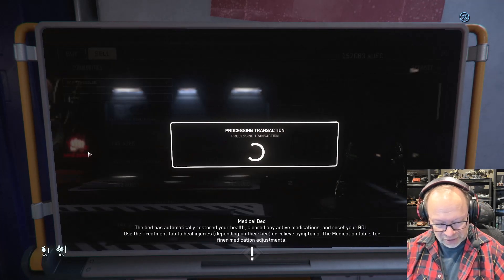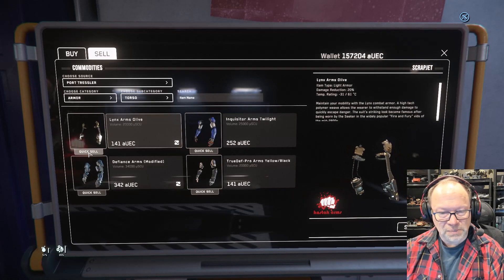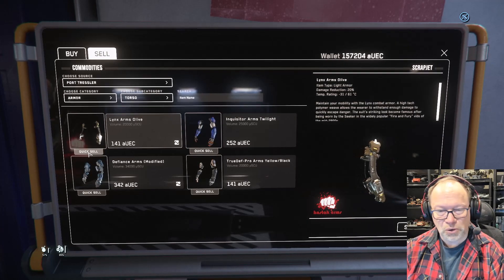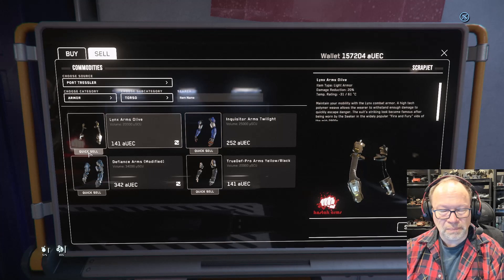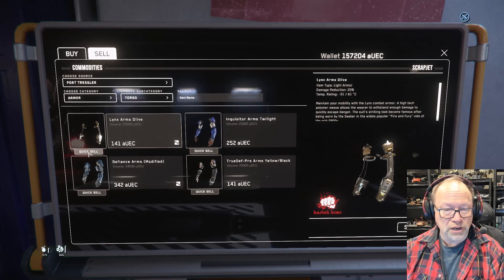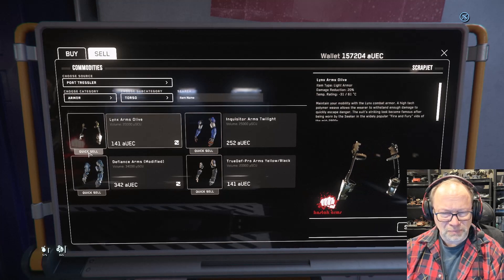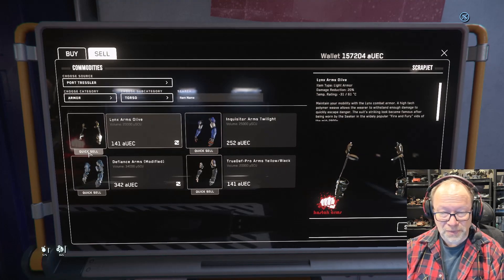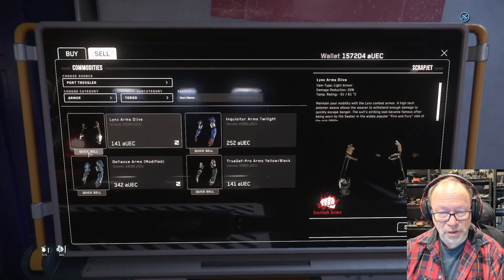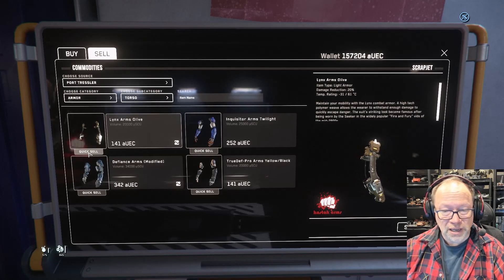So I'm going to stop it there because I think that's a good enough demonstration. That is my new sell item macro for VoiceAttack. I will also post links to my other VoiceAttack videos in case you have not seen them — they give a demonstration of what VoiceAttack can do, how to install it, and macros for moving items in inventory. I guess I'll have to delete the old sell item link because this is so much better. Again, thank you to the person who left the comment — I really appreciate it. Thanks for watching, have a great day. Scrap Chat out.